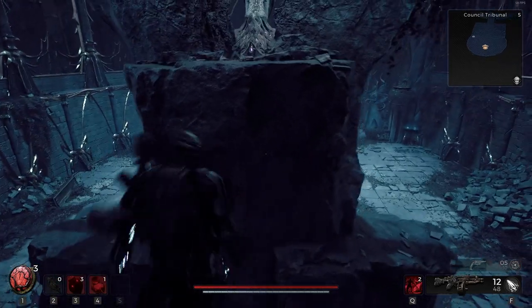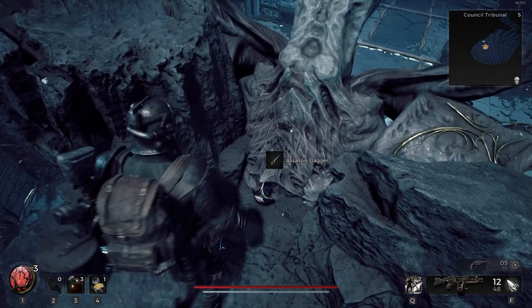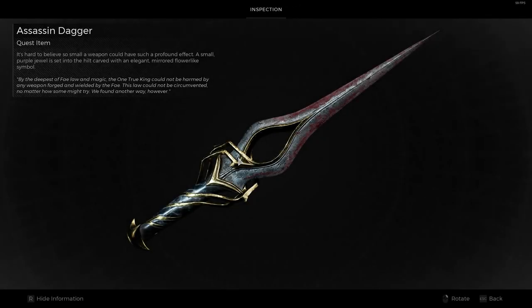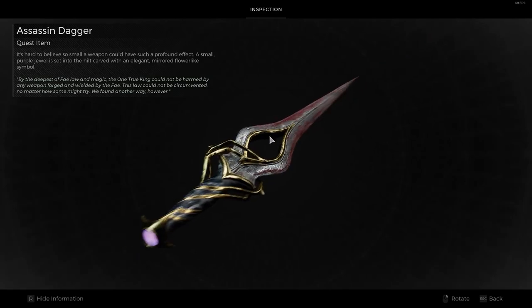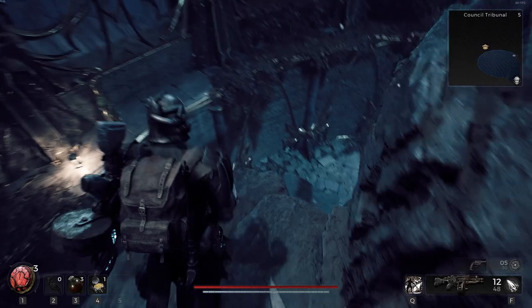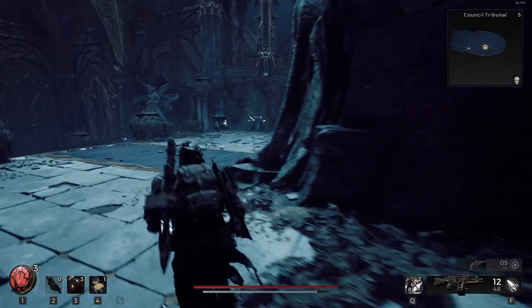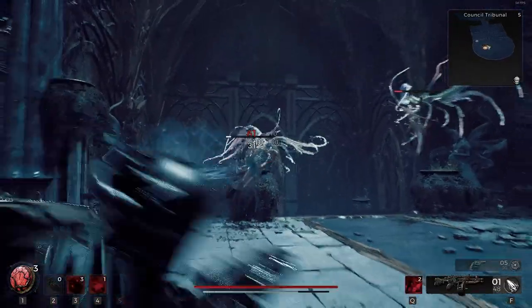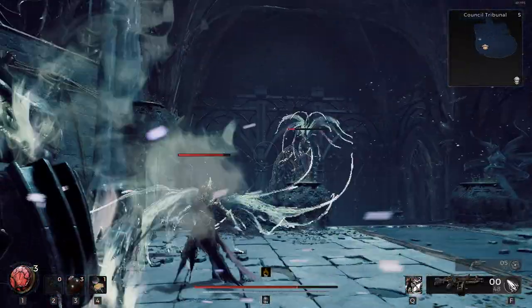There's something on his back — An Assassin's Dagger. It's hard to believe so small a weapon could have such a profound effect. A small purple jewel is set into the hilt, carved with an elegant mirrored flower-like symbol. By the deepest of Fae law and magic, the one true king could not be harmed by any weapon forged and wielded by the Fae. This law could not be circumvented no matter how some might try. We found another way, however. So it's got this symbol of — what's her name? I gotta double-check her name. But was it actually her? Or was she framed? I wouldn't put that past some of them.